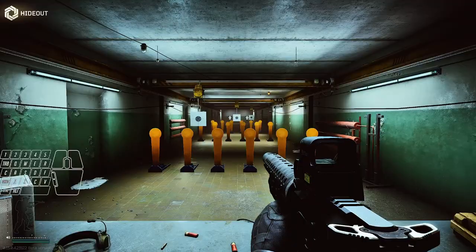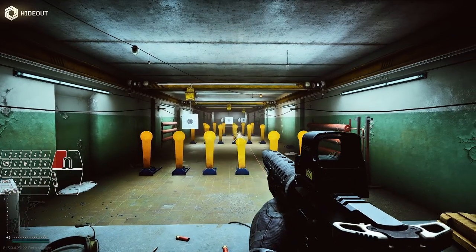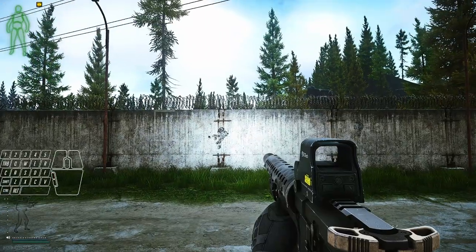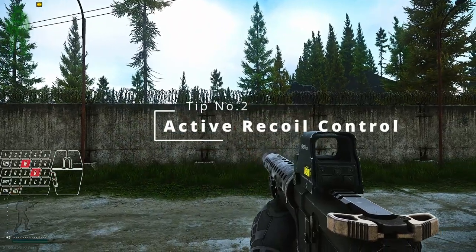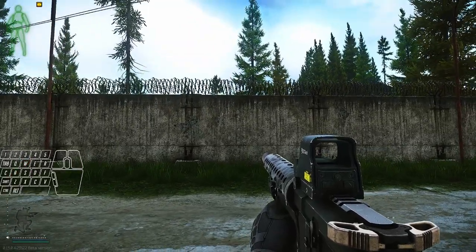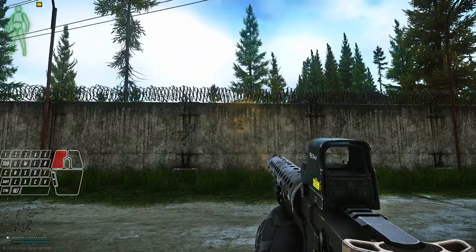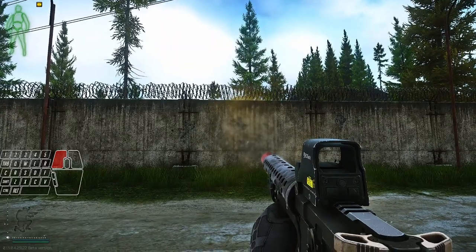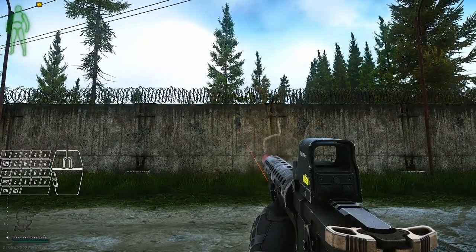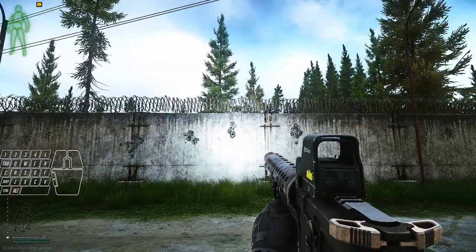Make sure to turn them on right before firing when pushing an area. For this, I have my toggle bound to the lower mouse thumb button. Crouching will significantly reduce the recoil of your gun. This is especially useful when holding angles or fighting harder AI like rogues or raiders. Combine this with an active tactical device to gain significantly increased precision.